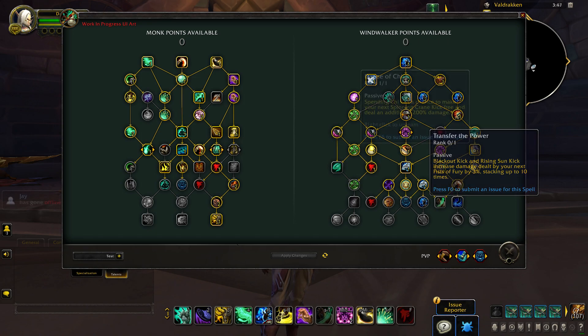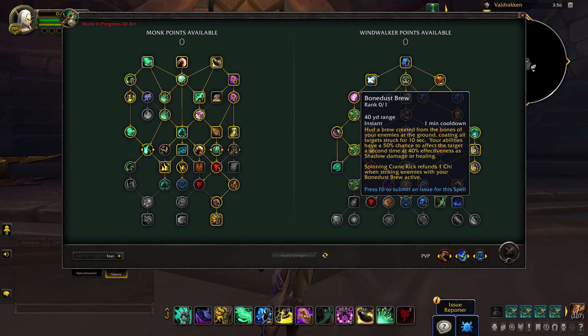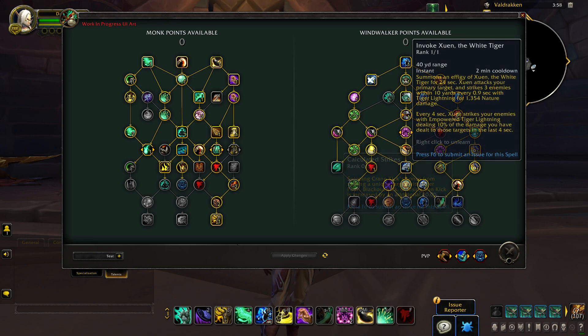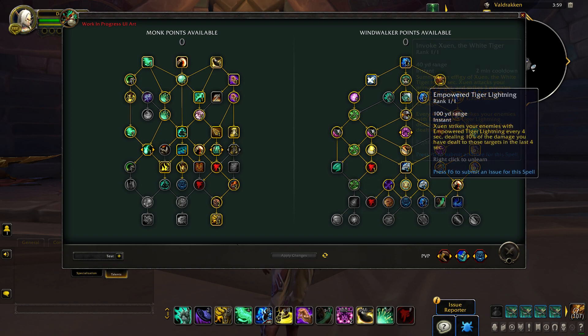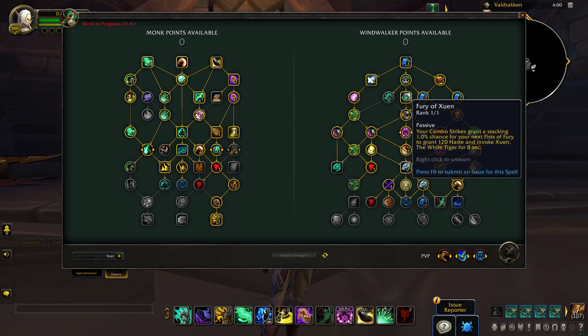The ability of Spinning Crane Kick continues to eviscerate entire dungeon packs, with the Dance of Chi-Ji buffing it greatly. The Shadowlands ability of Bone Dust Brew helps it synergize in AoE situations, and Calculated Strikes will bolster its overall damage output. Invoke the Celestial Xuen to assist you in combat, shocking your targets with empowered Tiger Lightning, while buffing your haste for maximum burst output. Bring out the Fury of Xuen with your Fist of Fury, and help reduce his downtime with Xuen's Bond.